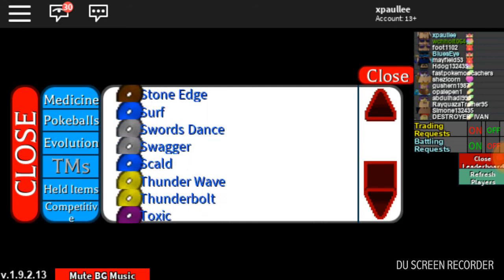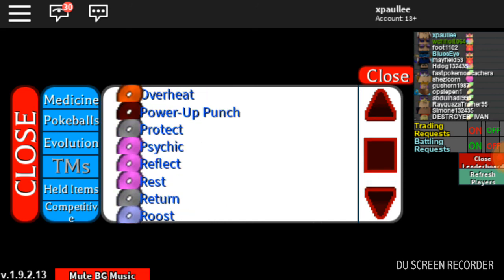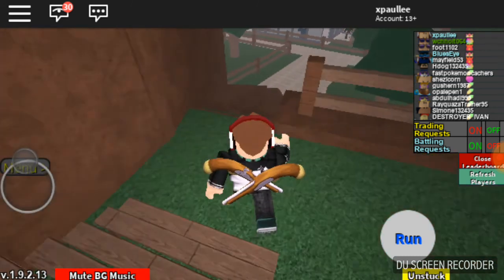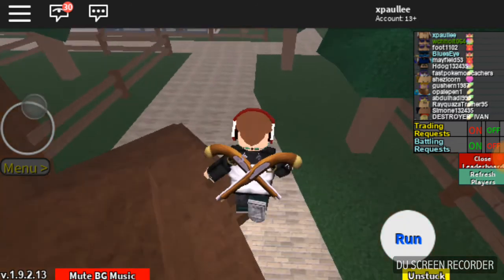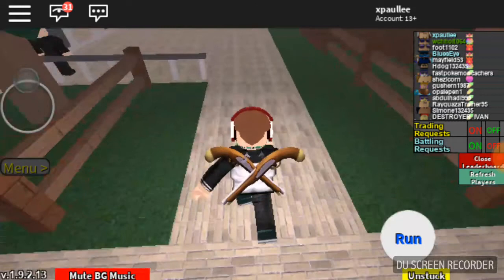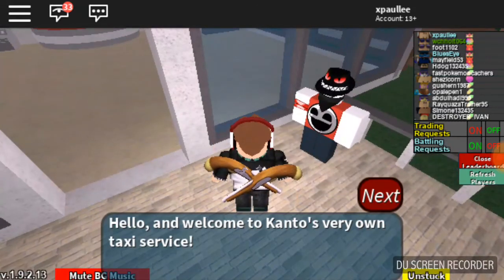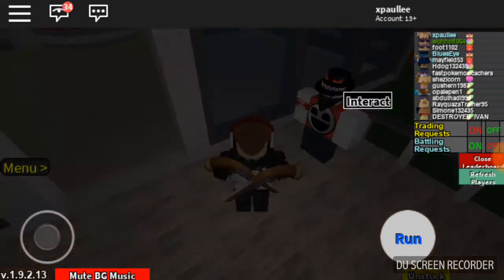I'd give it Thunder Wave, and you should keep Roost on for some recovery. Personally I wouldn't put Charge Beam on Zepthos — I don't really like using Charge Beam at all, I don't use it. Anyway, let's go check out what moves Zepthos can learn.